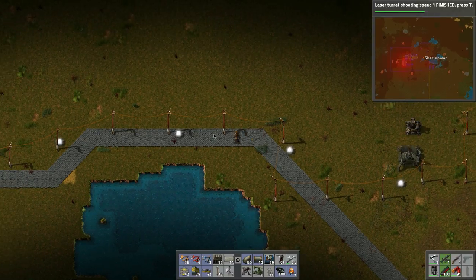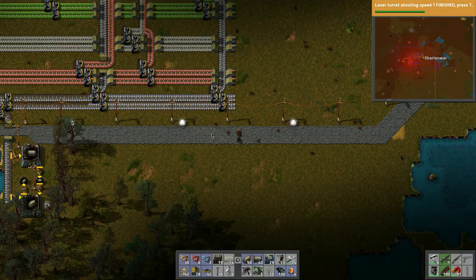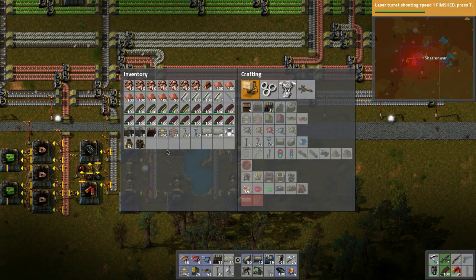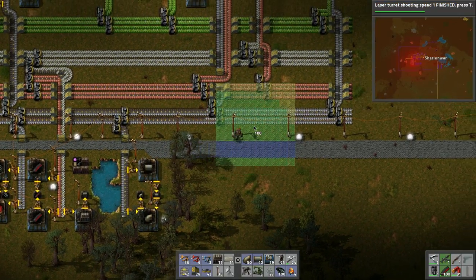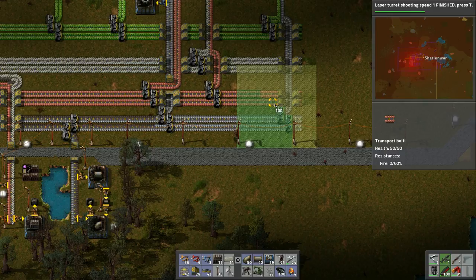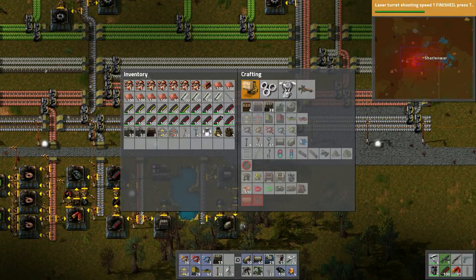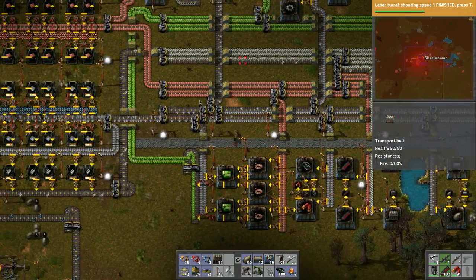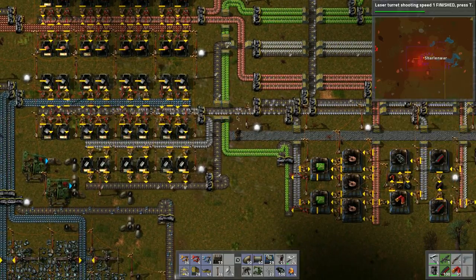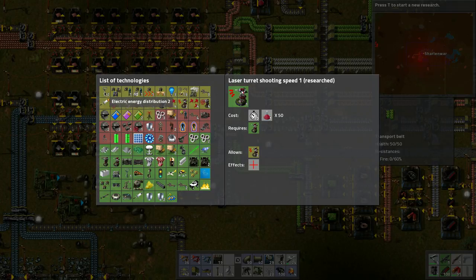I want to run down and grab some bricks. I'll kind of want to lay down bricks everywhere — let's make it bigger, something like this. I want to put this whole area under bricks, just because I like that surface. We can always replace it with concrete once we get to making concrete.